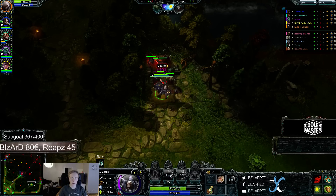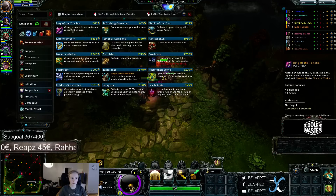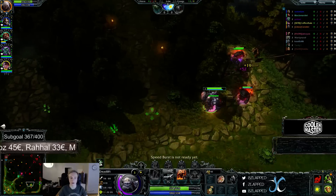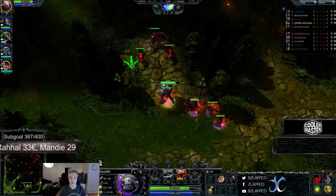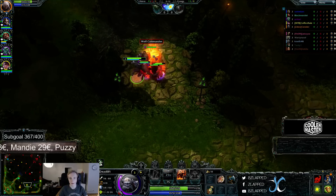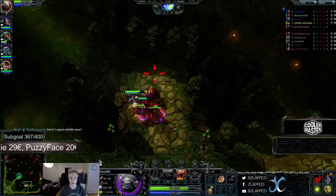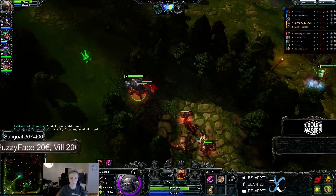From my practice mode, I realized that Ring of the Teacher is really strong because it also gives the aura to your minions. So Ring of the Teacher is the first item I go, then I go bottle, make sure I get runes, try and gank a little bit, and then we go for boots. That's the build that I've figured out from two practice mode games. Not really sure if it's the best, haven't tested it enough at all.